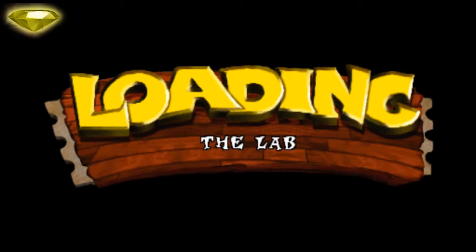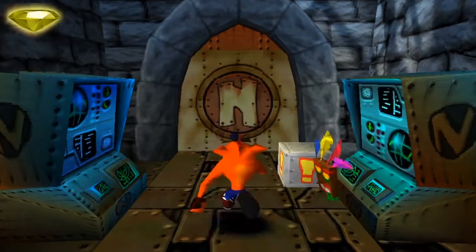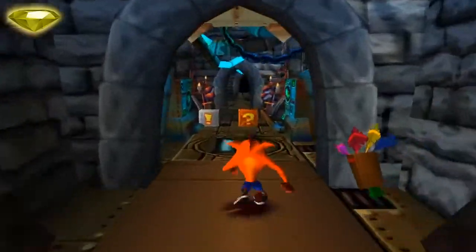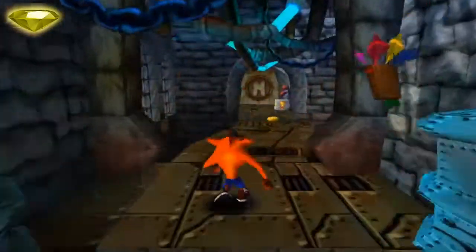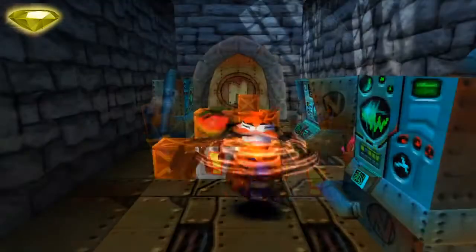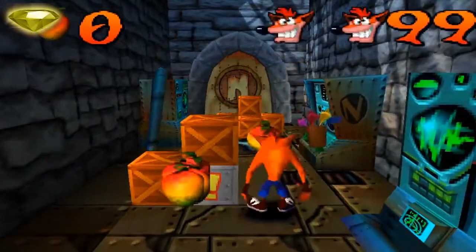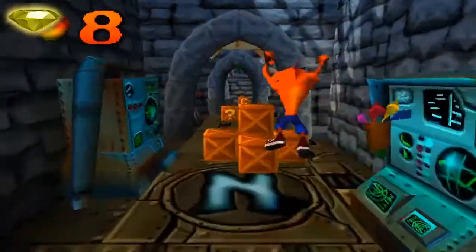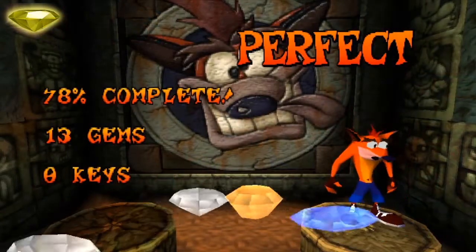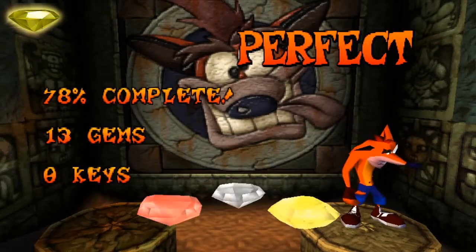The next gem is the yellow gem and is found in the last normal level, the Lab. This level requires you to break 21 crates to get the gem. This level is pretty straightforward as well — just go through the level and time your jumps well with opening doors or moving bridges. Just be careful in the area with the two big groups of crates, as in the middle of the second group is a TNT crate. The rest is very easy and you should not get any problems getting the yellow gem.